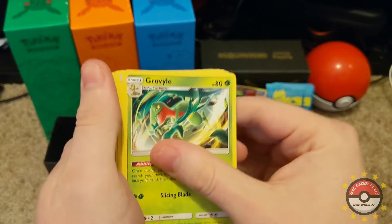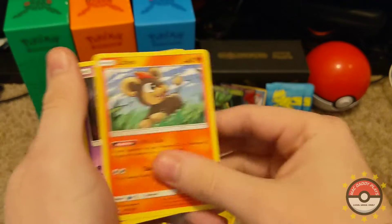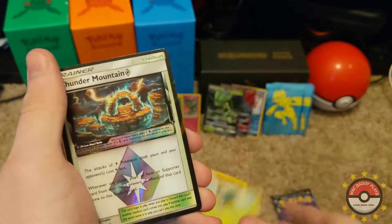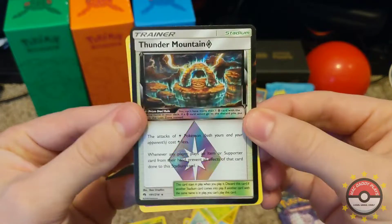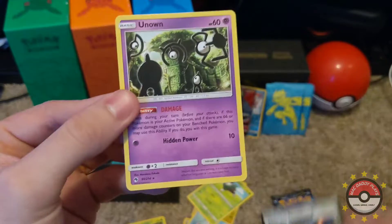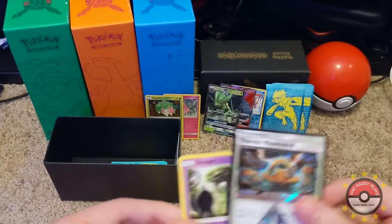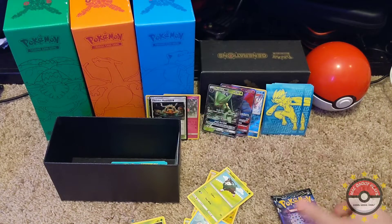Leaf energy — custom catcher, custom catcher. I feel like I've got a lot. Oh, a prism star — I think I already got a Thunder Mountain prism star. And another Unown — a different type, different letters. Alright, let's put the prism star back here.